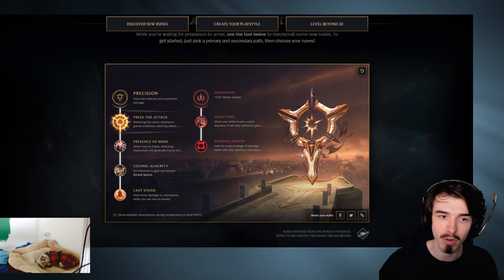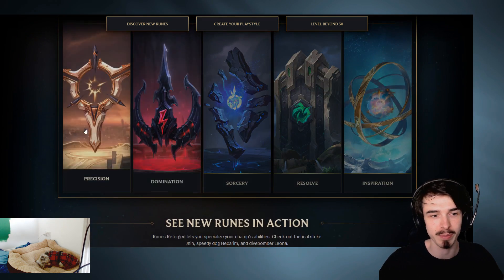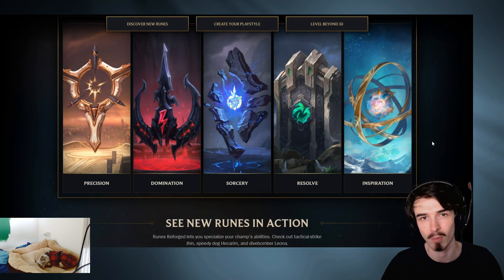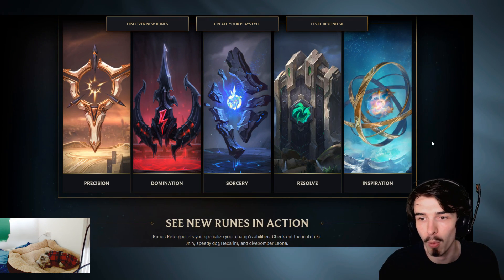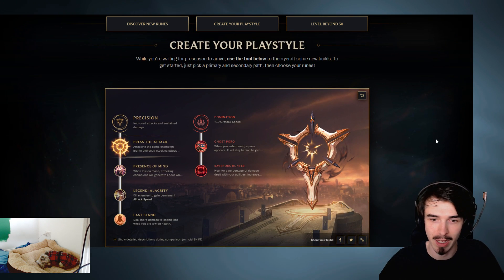So that's how the runes work. I want to run down now really quickly what the different trees actually do - what Precision, Domination, Sorcery, Resolve, and Inspiration offer, what benefits they'll give you, and what kind of champions they're aimed at.